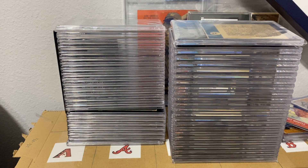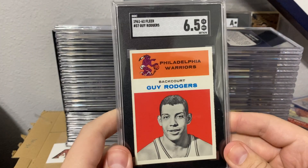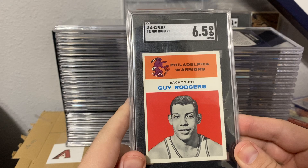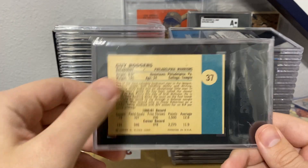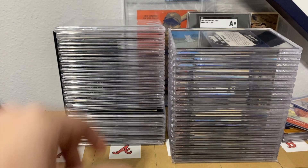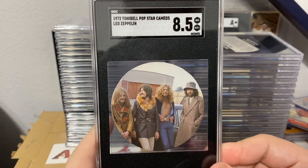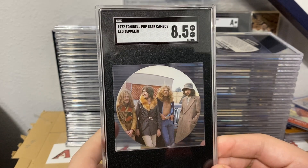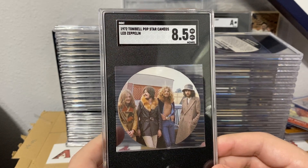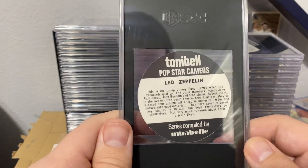Going into stack number two — up first we got a 6.5 on the Sky Rogers. It's a really sharp example, though some of these did have some staining on the back so they're going to be a little bit lower grade. Next we have some Led Zeppelin cards — this one got an 8.5. This is the Tunnel Belt Pop Stars, a 1972 or '73 release — I've seen them listed as both years.